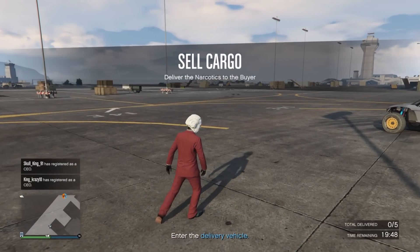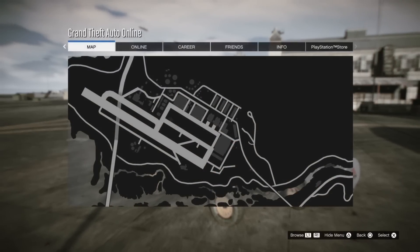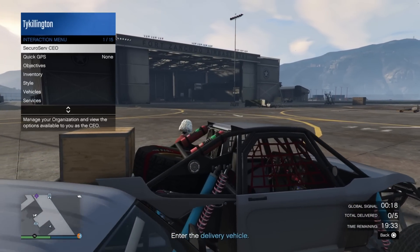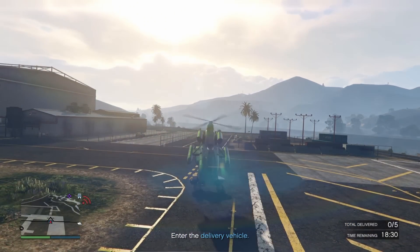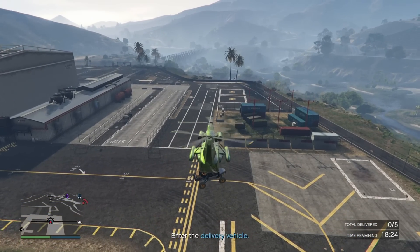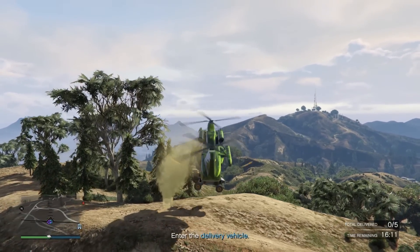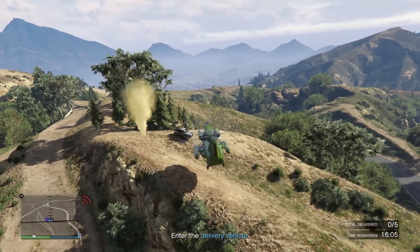If you want the high demand bonus from a public lobby, make sure you check the lobby first. Ensure there aren't jets and Mk IIs flying around, listen to the dialogue in the lobby, and make sure it's not a toxic lobby. On this particular sale, all I have to do is make five drops with the Ratel. A trick you can use: call in the Cargo Bob, hook up the Ratel, and fly it to the first drop to save time. Then just use the vehicle itself for the remaining drops.